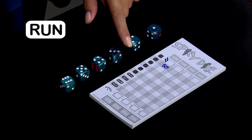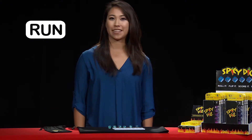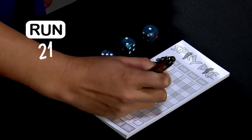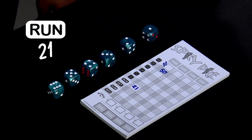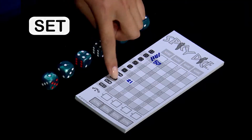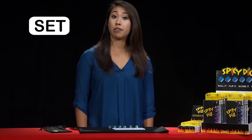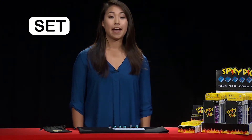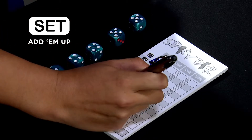The other numbered boxes work the same way, so let's look at the last four boxes. A run is the numbers one through six — it's sort of like a straight in poker but with six dice. It always scores twenty-one points, which is the sum of the numbers one through six. A set is three pairs or two triplets. You can also have a pair and a quad. It's a bit like a full house in poker. Again, you add up the numbers and score it in the set box.